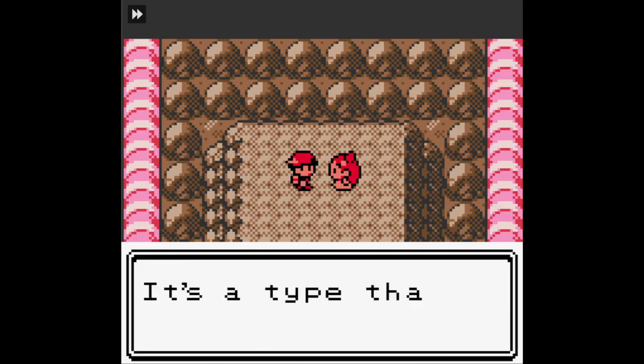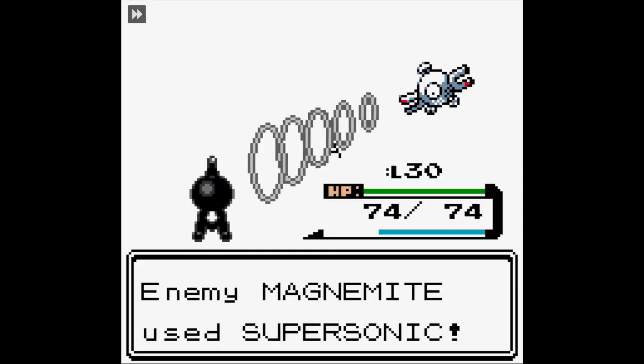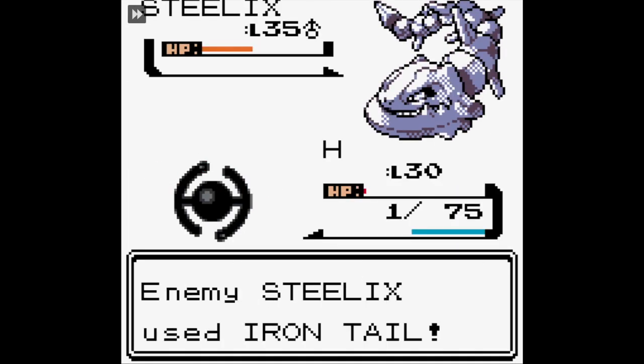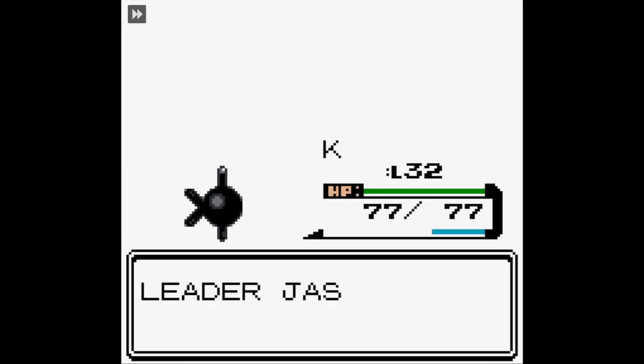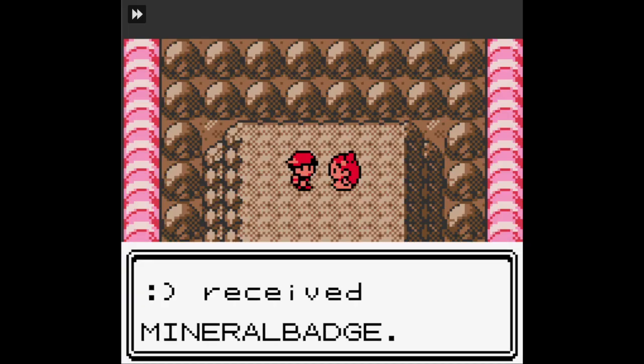And then we took Jasmine on - yeah, we're taking Jasmine on before Pryce, which I can't believe either. But Jasmine was actually easy with the Unknown. We got Jasmine before we beat Chuck, which says a world, because I absolutely struggle with Jasmine. But yeah, we actually beat her - I can't believe it either. We got the Mineral Badge.